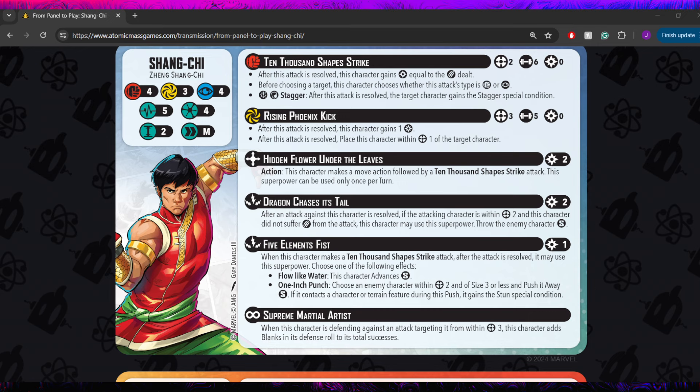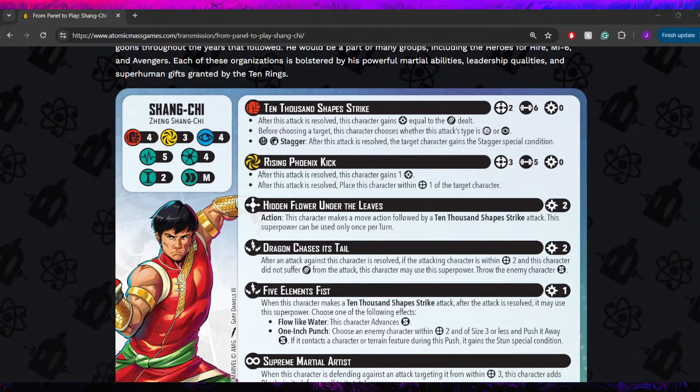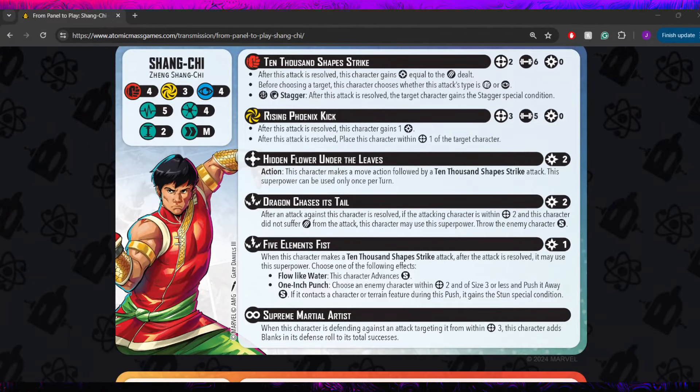So he is Shang-Chi, coming in with 4-3-4 for his defensive stats — a little bit weak on energy, but pretty solid on physical and mystic. Only 5 stamina, so nothing too crazy there. He is a 4 threat, making his defensive stats relatively average to below average for that cost. Only having 5 stamina is a little rough, but he does go up to 6 on the flip side. He's also a size 2 with a medium move.